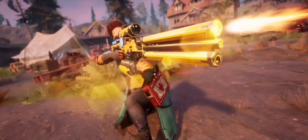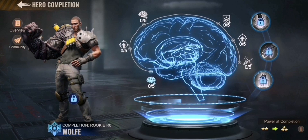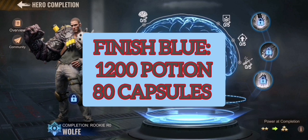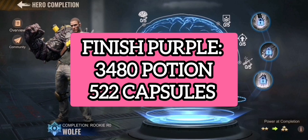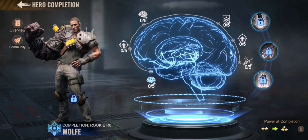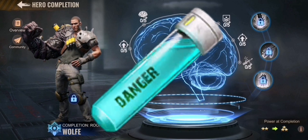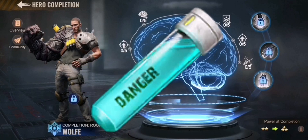First of all, the needed amount of potions as well as capsules have not changed. To finish the Blue Brain you will need 1,200 potions and 80 capsules. To max out the purple one you need 3,480 potions and 522 capsules per hero, not including upgrading the skills. An important note is that you can use the same potions for Limitless 2 or Generation 14 as you have been using for Generation 13.